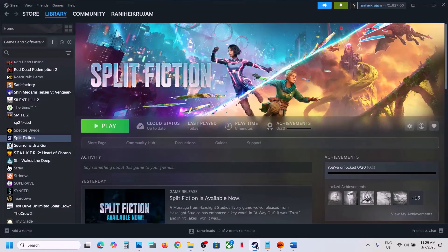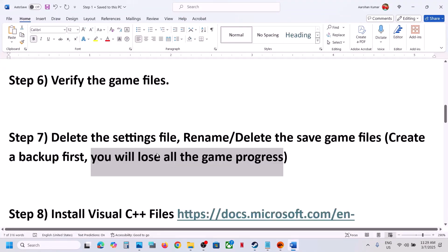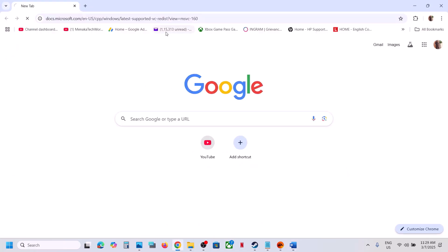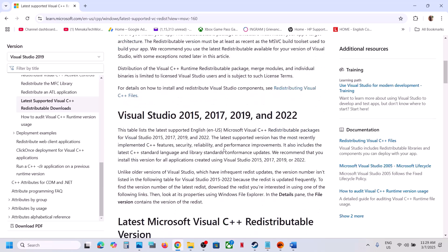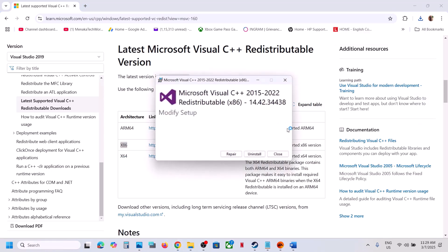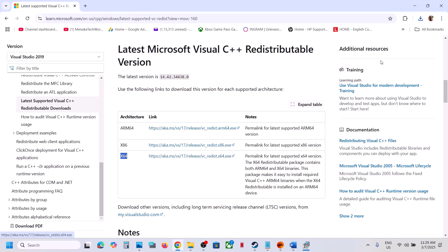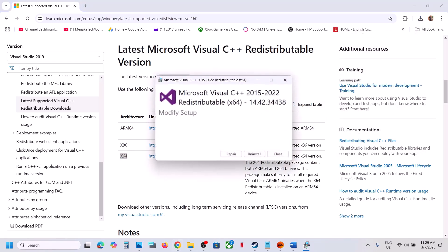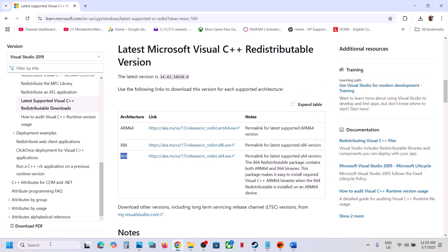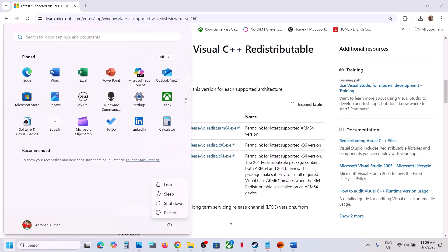The next step is to install the Visual C++ files. Copy the link provided in the video description and open it in a browser. You'll see Visual Studio 2015, 2017, 2019, and 2022 — download the x86 and x64 versions. Run the x86 exe file; if you see a Repair option click Repair, if you see Install click Install. Then download and run the x64 file as well. Once both are installed, close the windows and restart your computer. A restart is a must after this. Then launch the game and check.